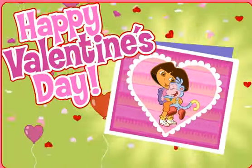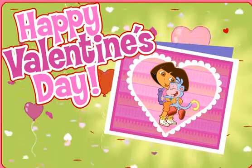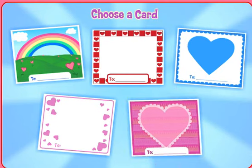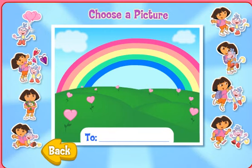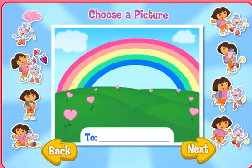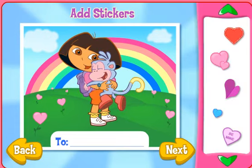Happy Valentine's Day! Now you can make your very own valentine and give it to someone special. Making a valentine is easy. First, click the card. Now click who you want to see on your card. When you're done, click Next. Now let's add some stickers — just click on a sticker to pick it up.